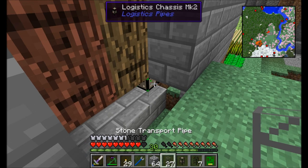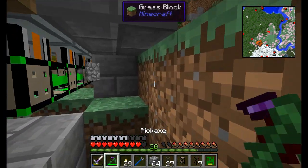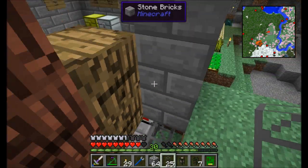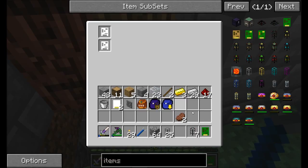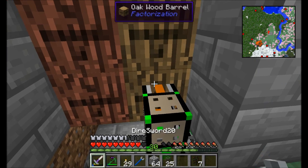Alright guys, now we're really getting somewhere. Let's set up the next component of this puzzle, right down here. Right here we're going to set up the pipes that are going to transfer items into barrels for us. For that, we're going to use a Logistics Chassis Pipe Mark 2. You might be wondering why I'm using Mark 2s everywhere — don't worry, we'll get there.